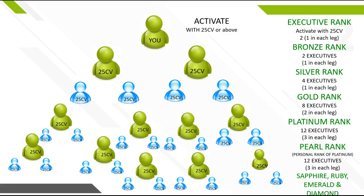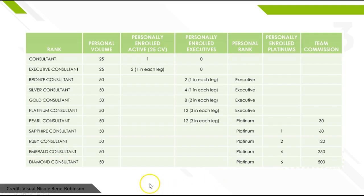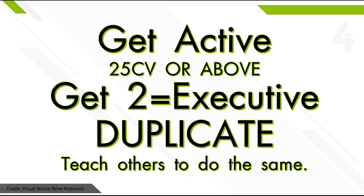Now in order to hit the other ranks — sapphire, ruby, emerald, and diamond — look at the illustration available on the comp plan. You can get it in your back office of HBN, or on our site. To recap: you need 25 CV to become an executive, two people one in each leg; bronze and above you need 50 CV a month; and then the two, four, eight, 12, and 12 executives as I explained. I did the visual because it helped me understand it. So get active today with 25 CV or above, get two which equals executive, then duplicate and teach others to do the same — get two who get two who get two. By doing this, you can achieve the ranks in HBN. I hope this illustration helped you. Thank you so much for watching.